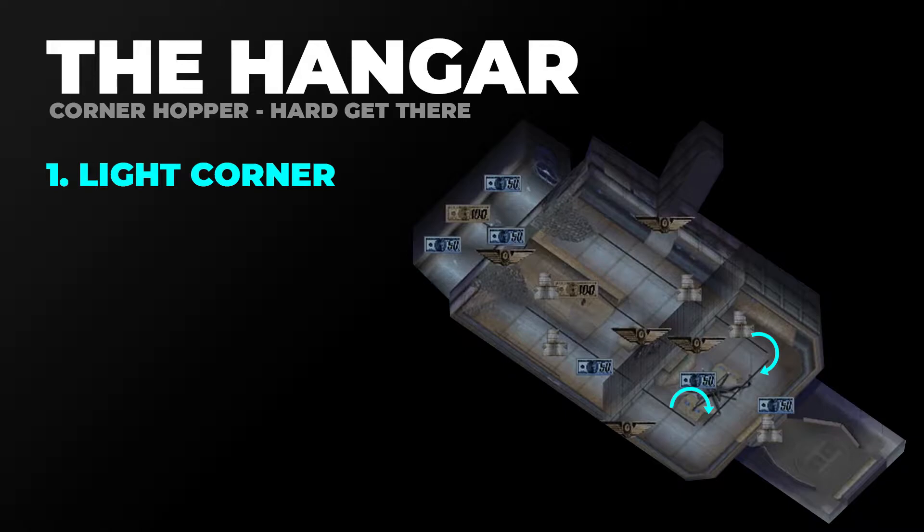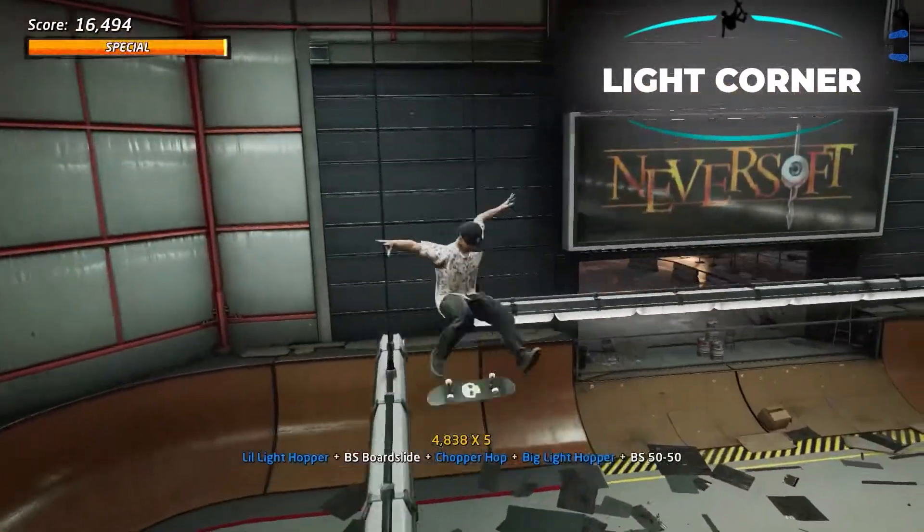For the Light Corner Gap, you need to grind from one light rail, jump, and then grind onto the other light rail. You can see here in blue with these arrows — it's kind of a 90 degree angle, so you time it just right. Here's a clip from the Hangar Gaps video showing this gap.